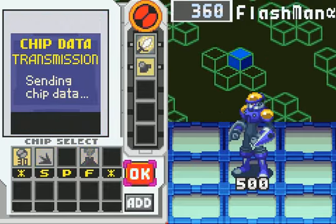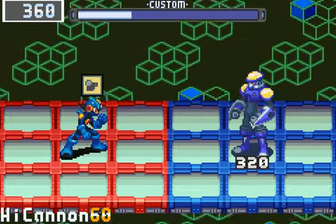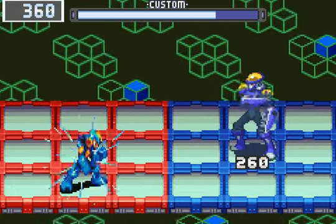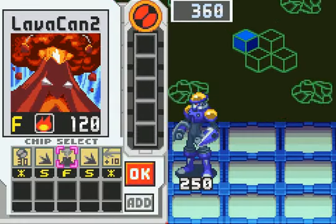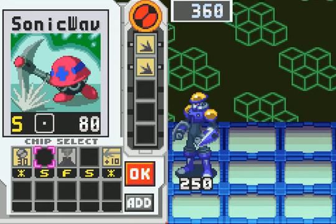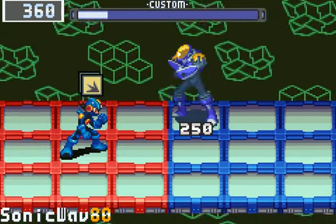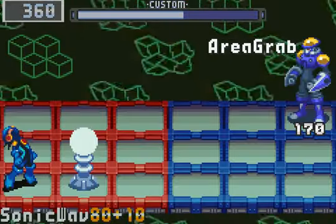We've got to get down to business. Let's see how we're going to do this. That's one way. Remember, that's 500 HP, and if I beat it, I'll get a Flashman chip. I got paralyzed.